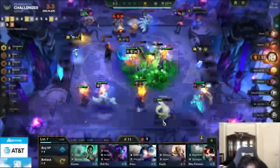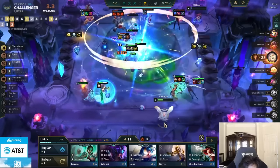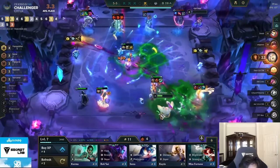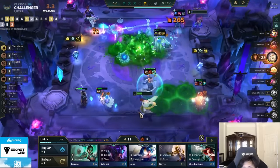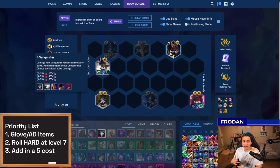Ionia Vanquishers is the only S-tier composition that plays around 4-cost units without chasing 3-stars. The main game plan is to build around glove and crit items leading toward AD. That usually means prioritizing things like Last Whisper for armor shredding, as well as Quicksilver and Hand of Justice. You could even justify Guardbreaker on Zaya to get that crit percentage really high. Remember that Vanquishers naturally give you critical strike chance on your ability, kind of like Assassins from previous sets without jumping to the back.